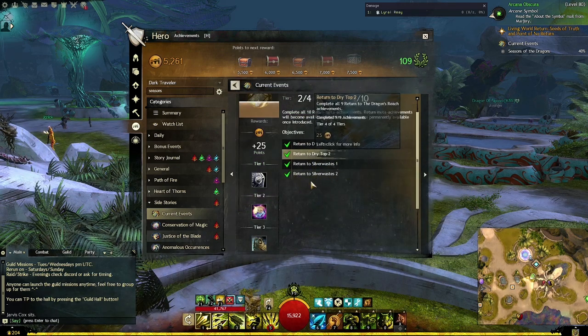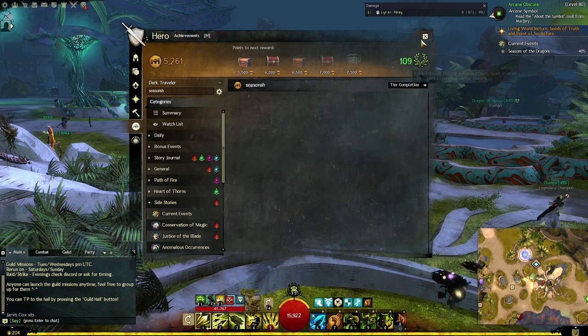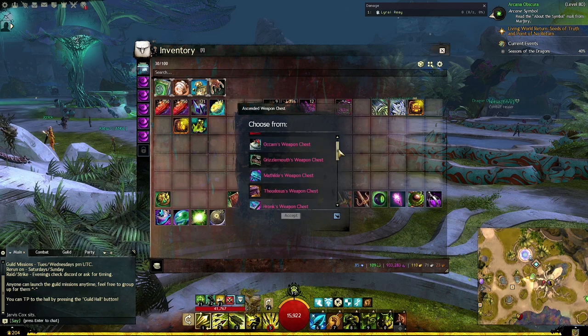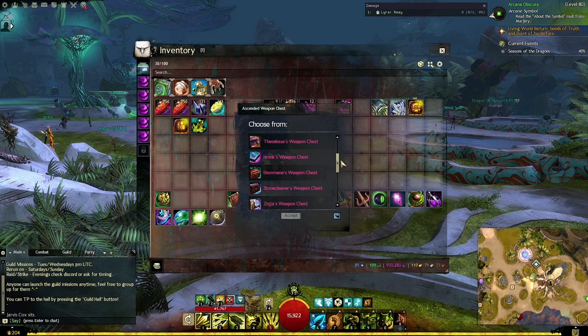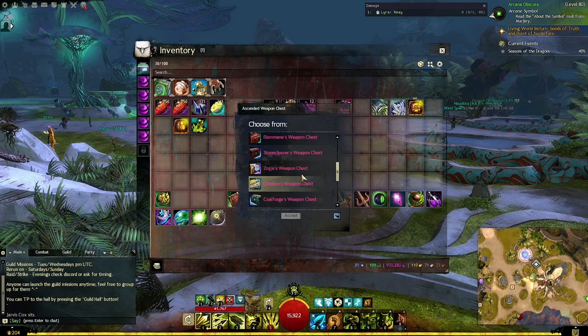Once you've done all four of the previous achievements, you'll have the Ascended Weapon Chest just like I have. If we go into my inventory, you click on the Ascended Weapon Chest and you can choose from any type of stat that you want for your Ascended Weapon. I'm most likely going to pick soldiers because that's Berserkers, but I haven't actually decided what I want yet.